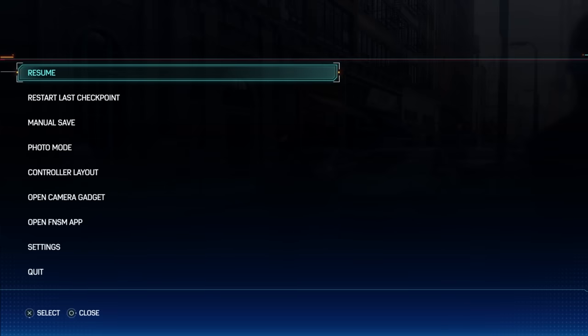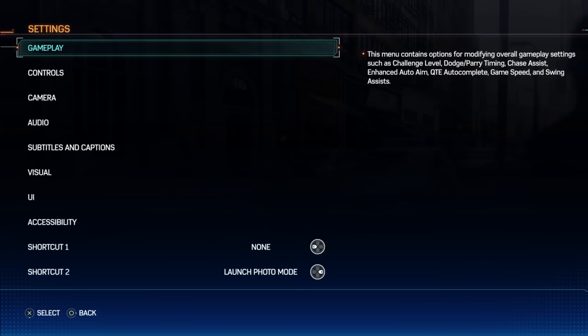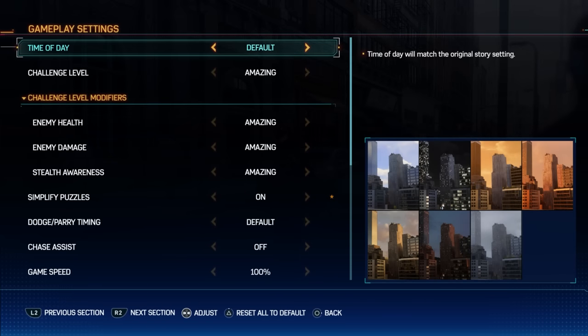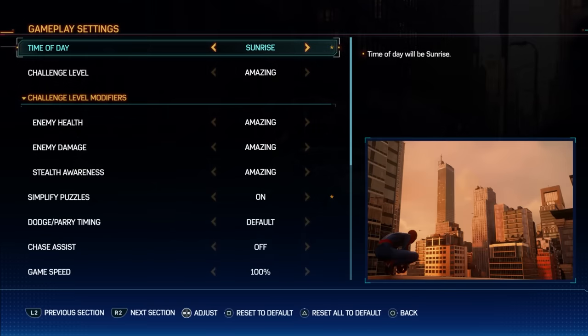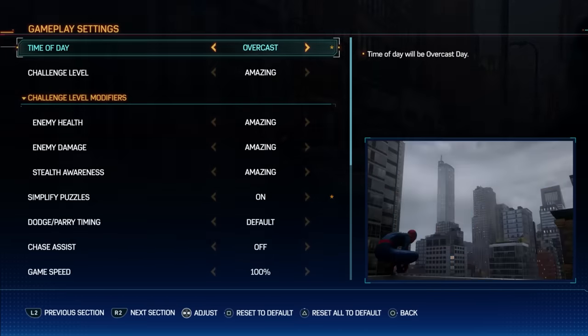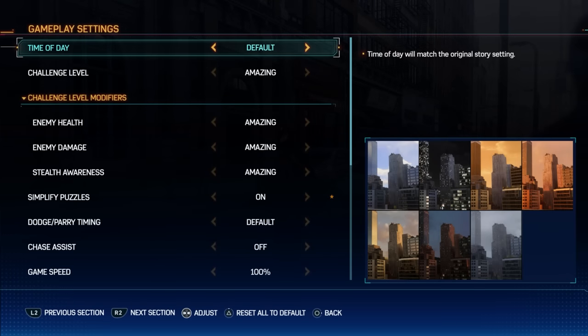A lot of you are wondering how to change the time of day — it's super simple. Just head into the pause menu, go into settings, and under gameplay it's the very first option: time of day. You can choose daytime, night, morning, sunrise, sunset, dusk, overcast, or the default time based on where you are in the story.